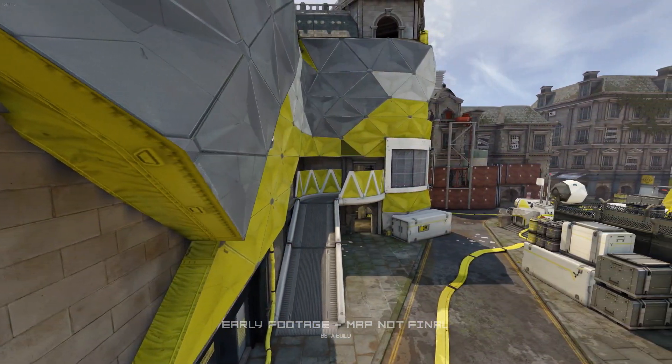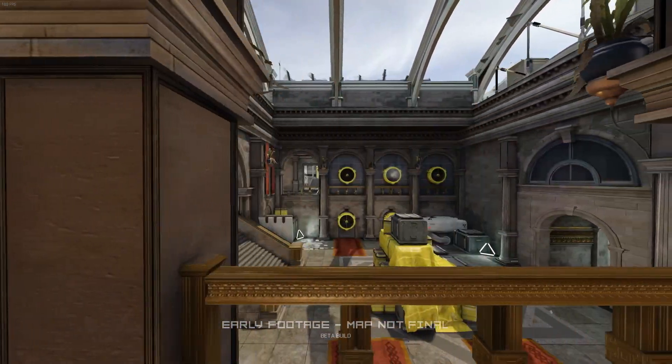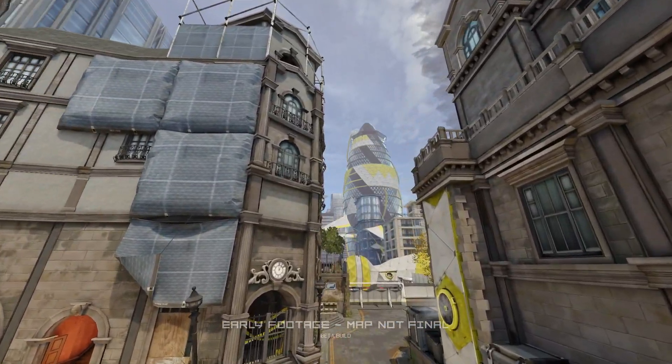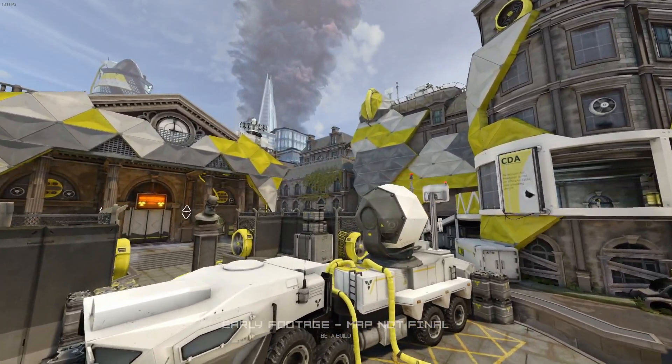We'll have a look at the newest map themed on a monetary institution. But first we'll take a look at the long-anticipated addition to the Merc roll call, and it's none other than Turtle. Before we start, I have to say that all the footage in this video is captured from development builds of Dirty Bomb — everything could be subject to change, nothing is finalised.